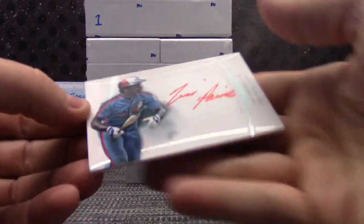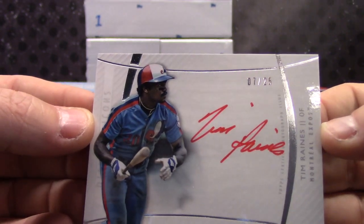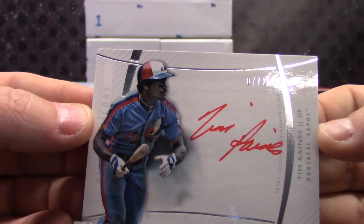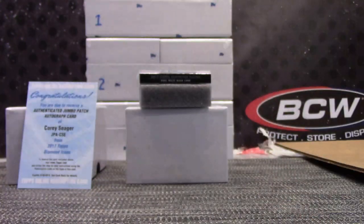Next - 7 of 25, red ink, Tim Raines. Richard again - had the 3 and the 7 with two spots. There you go, Richard.